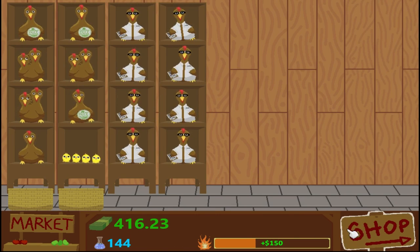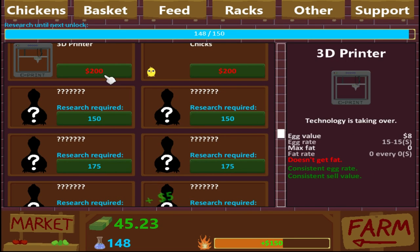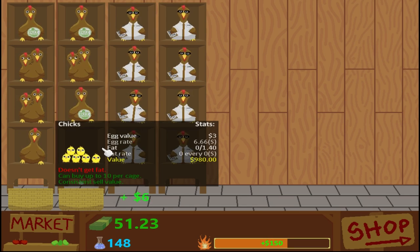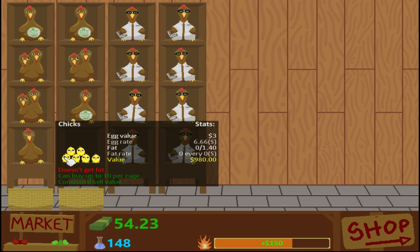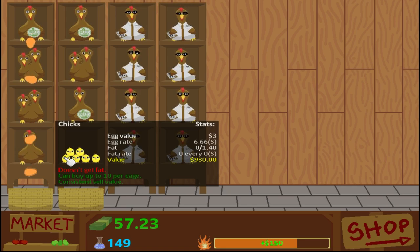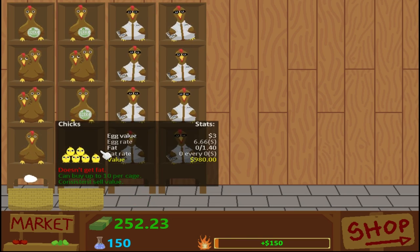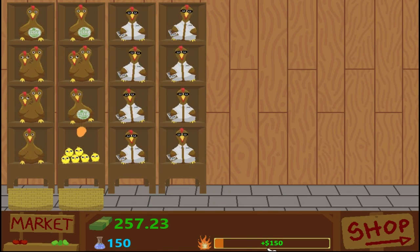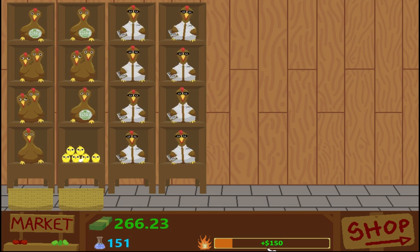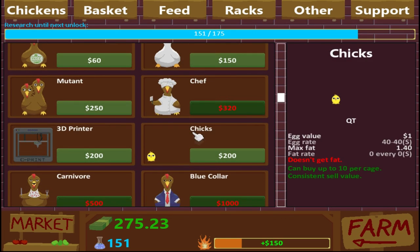We're going to save up a ton, make a bunch of money. I can buy two more chicks. I love how it's called 'cutie' — everything they have is actually pretty funny, they've got little funny things to it. See, those ones stacked. Didn't I buy another one though? I definitely did — did it not register? Still says the egg value is only three — oh, because that's each one. I thought it was giving me the total of everything. But having all these double guys are going to really help get this up.